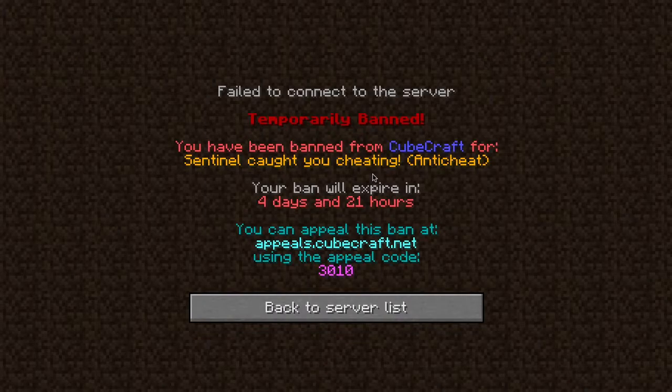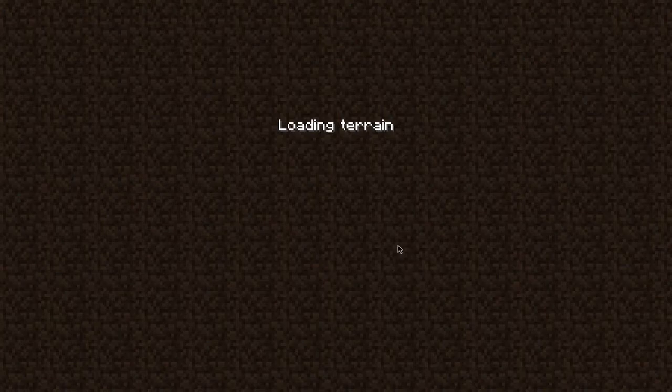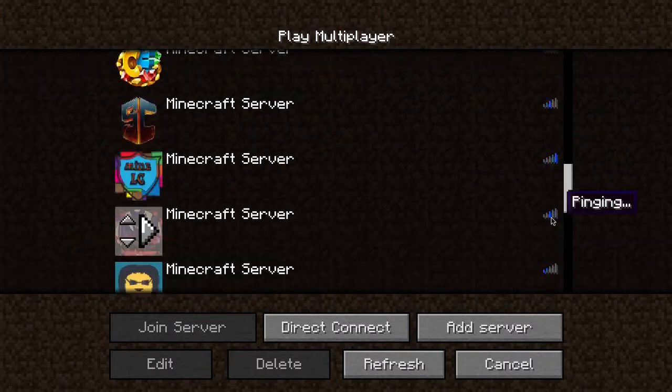Let's check if it's banned on CubeCraft. Oh wow, it is - 'You have been banned for shooting energy.' So for only four days - at least it's not forever. There you have it on CubeCraft. I don't think anyone can ever get permanently banned on the Hive actually. I think if the anti-cheat gets you it just kind of kicks you rather than banning you.